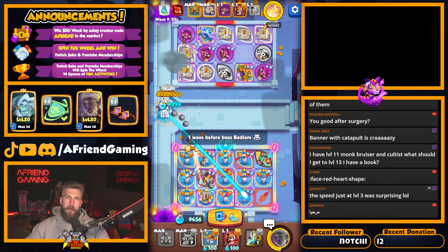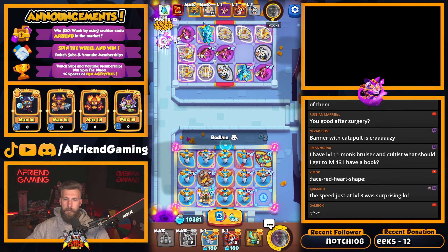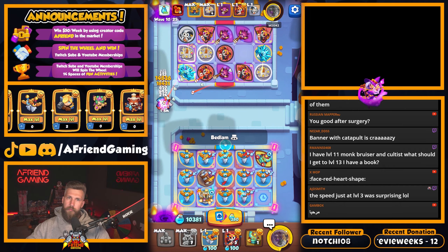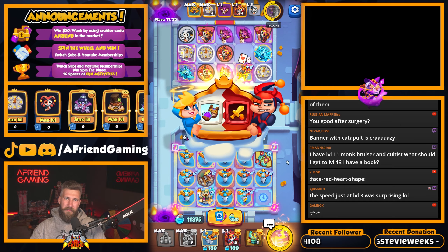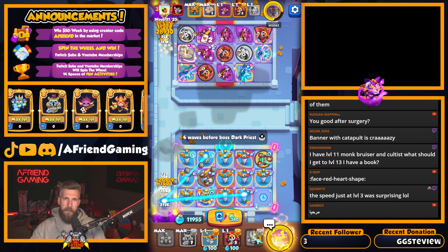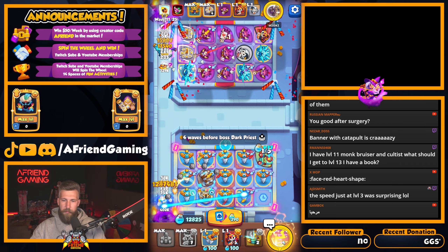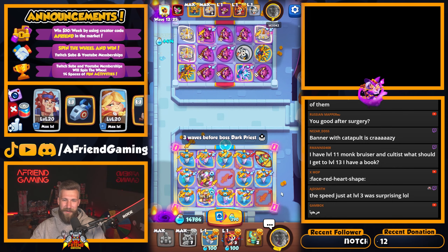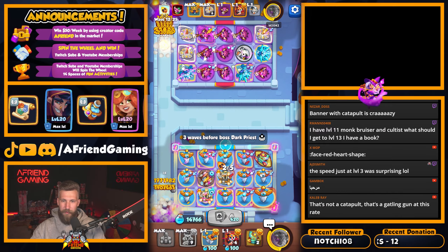I have level 11 monk, bruiser, and cultist — what should I get to 13? I have a book. Man, monk is probably your best bet right now at 13. Bruiser at max is nutty, right? I don't know — it's between monk and bruiser, probably depends on your equipment. That's also coming from somebody who never played cultist too much either. Speed just at level three was surprising! I know — wait till these swords get leveled up and he actually gets some clocks on board. We're not even ready yet.